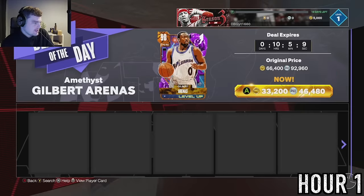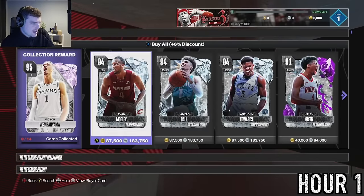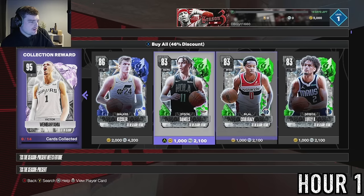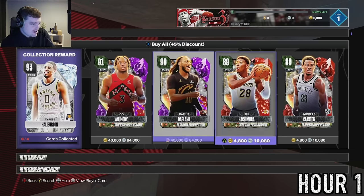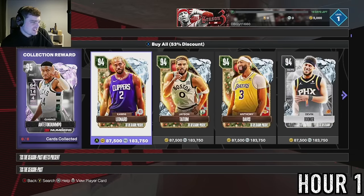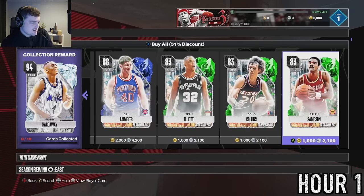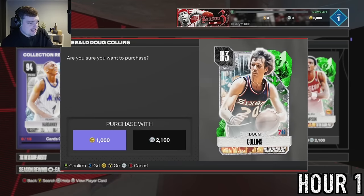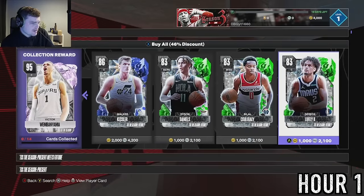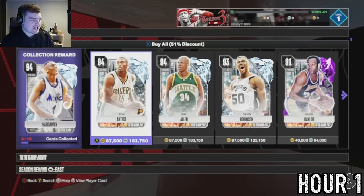The deal of the day is one I don't want, but cheap players are two thousand VC so I can buy two or three emeralds. I decide I actually need a Sixers player because scoring a bunch of points with a Sixers player is one of the challenges I'll need to do later, so I'm going to buy Patty Mills because the other guys we have a chance of getting in a free pack anyway.